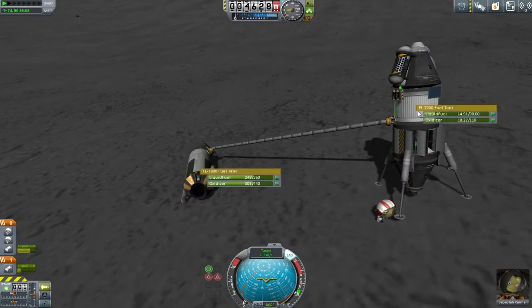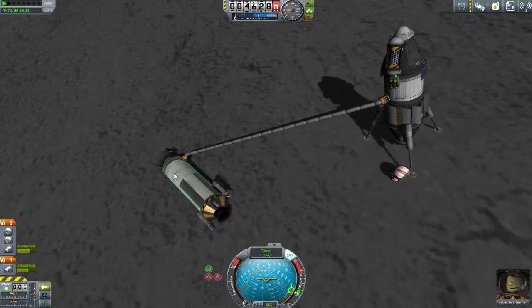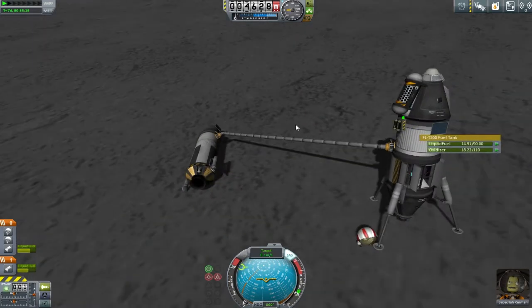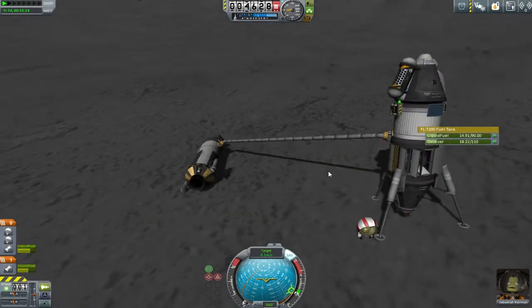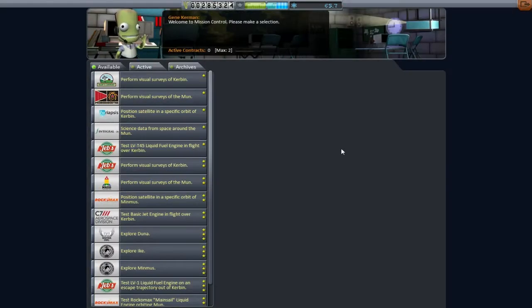I really should learn to read the patch notes because no matter what I do, we're going to end up with troubles here. Neither alt clicking nor the Kerbal attachments pump here are working because I've not upgraded my R&D department. This is going to cost us a whopping 510,000 to upgrade.